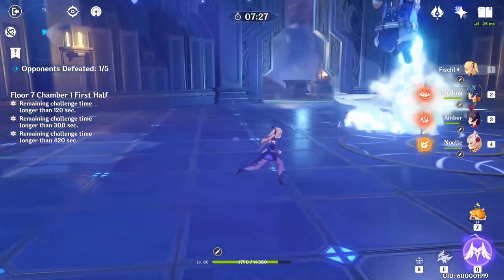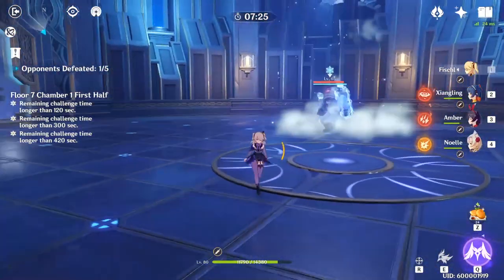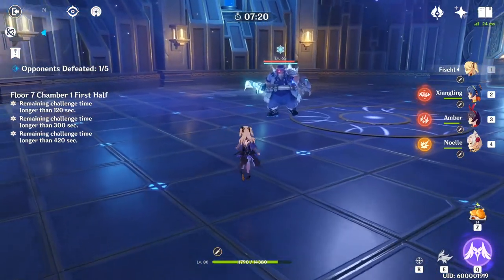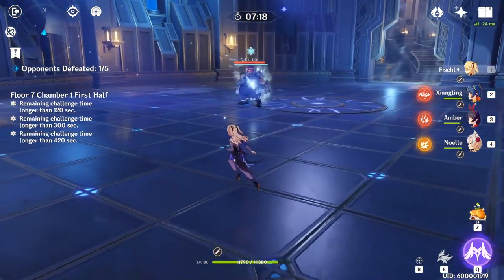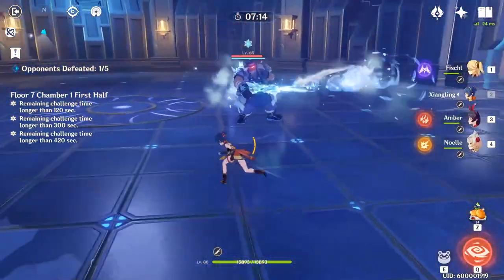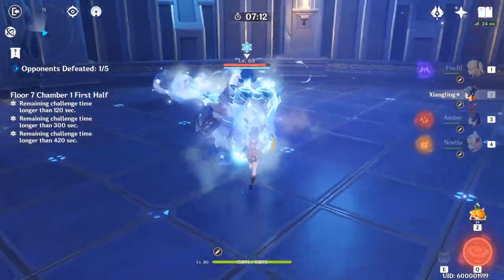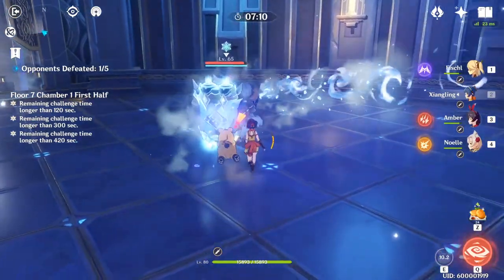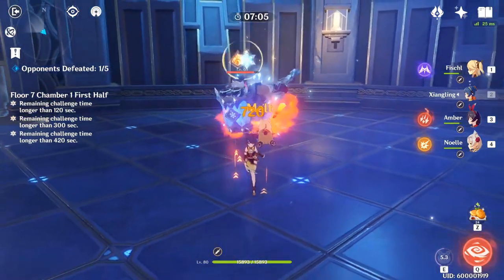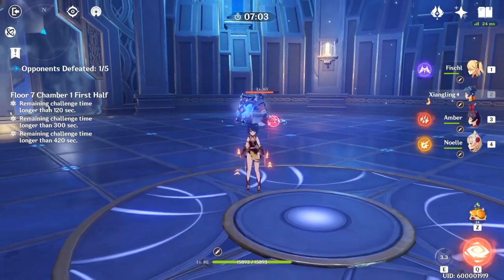This is a good way to get behind him if, say, you're running Diluc and you don't have Amber. Switch over, get behind him, pop down Gouba — four hits will knock the shield down — or just two shots with Amber. That's an easy way to deal with the Cryo Fatui Skirmisher.